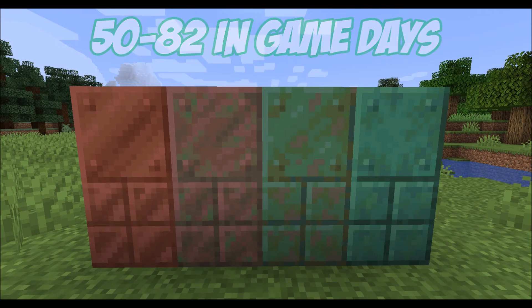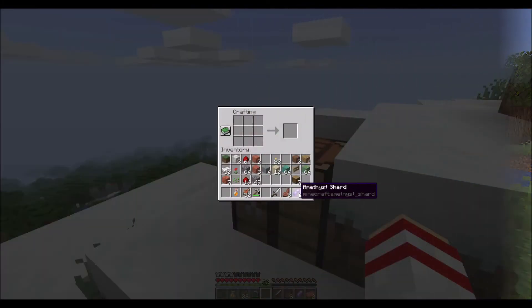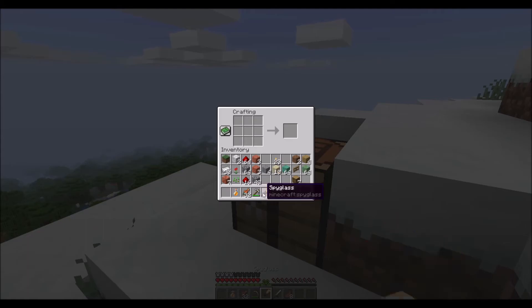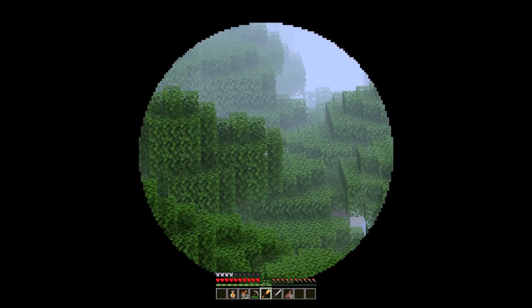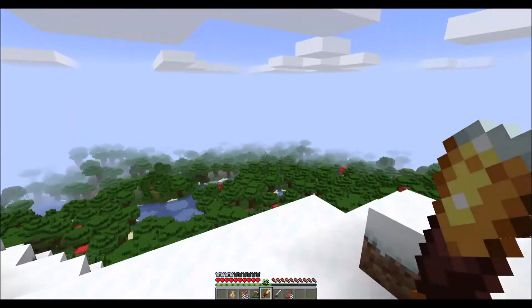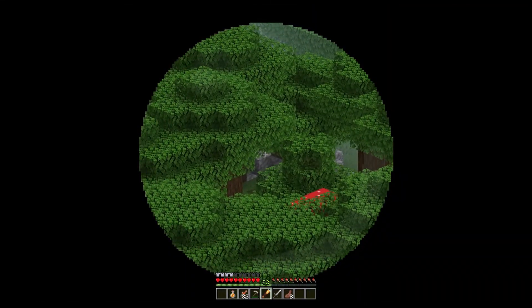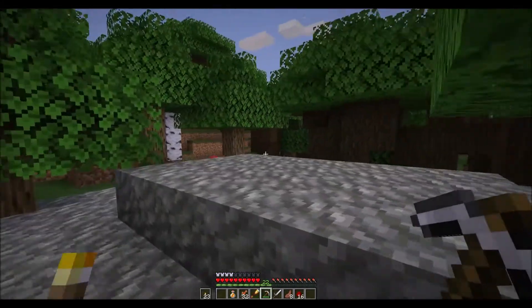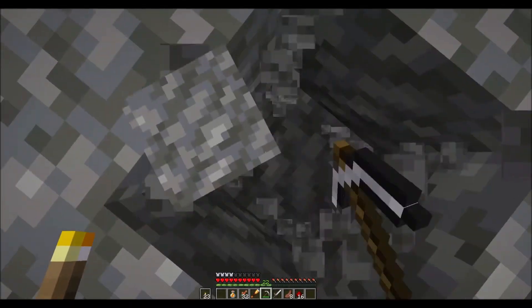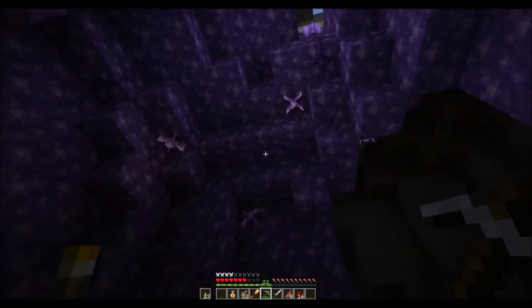Besides building blocks, there are also 2 other cool ways to spend your copper at the moment. The first is to craft a spyglass, which is essentially a telescope that lets you zoom in on far away objects, much like the OptiFine mod does. By default, right-clicking will allow you to look through the spyglass. These are made with 2 copper ingots and 1 amethyst shard — another new addition to the game, found in the amethyst geodes, which we will talk about in more detail in another video.